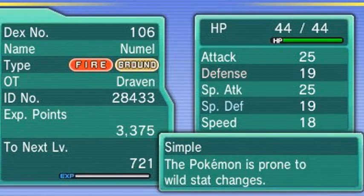Alright guys, we captured our newest Pokemon — Vesuvius the Numo. Let's go ahead and take a look at its stats. As you can see, it is both a fire and ground type Pokemon. It's not the very best defensively, not at all, but its attacks are through the roof. Very physical Pokemon, both physically and specially. Not very fast at all, but it does have the ability Simple.